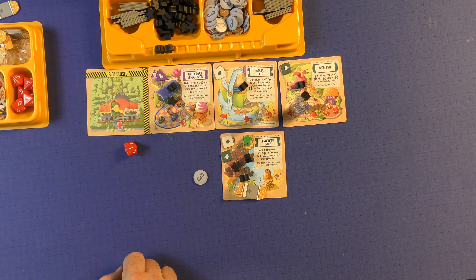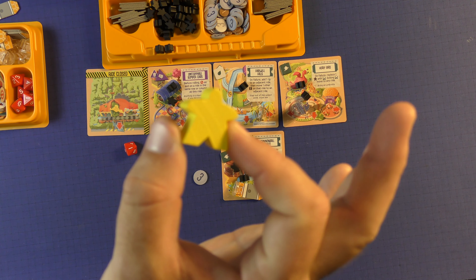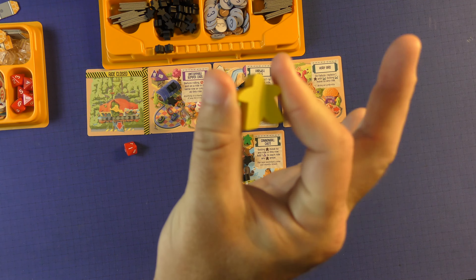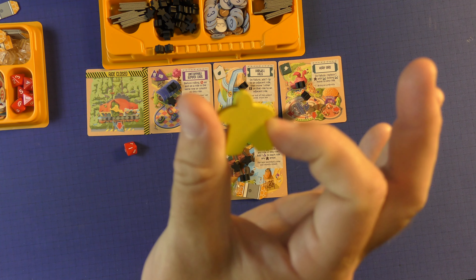The other thing to note is you're going to have these group people that will come out — the big ones. They represent five patrons. So whenever you have five of the same type — the black ones — on the board, you can replace them with one of these gold ones. They just represent five meeples on the board, and they'll pay out $5 — one for each meeple that they represent.